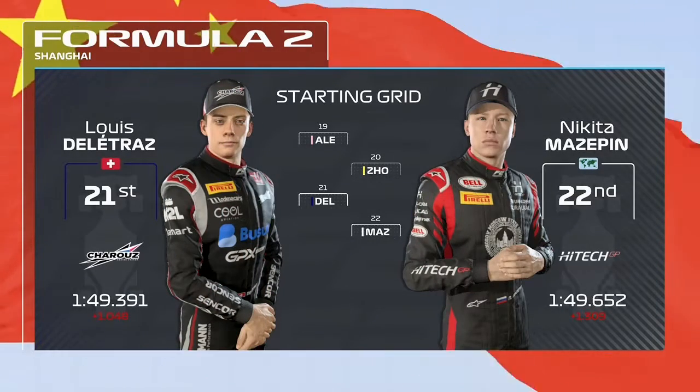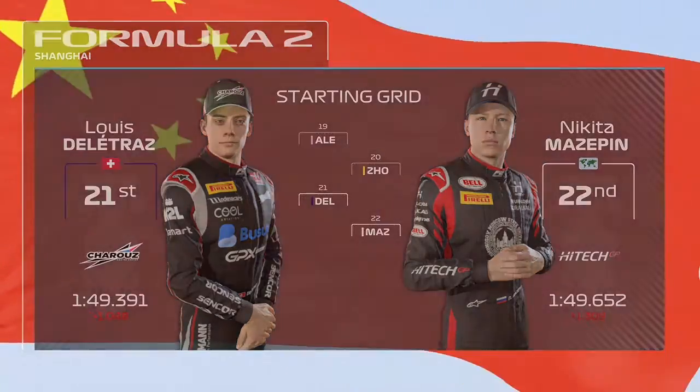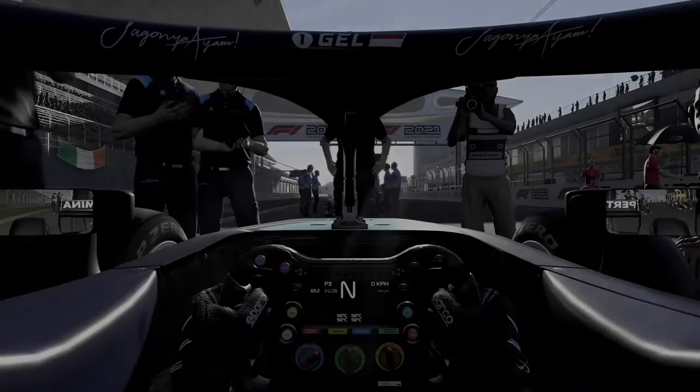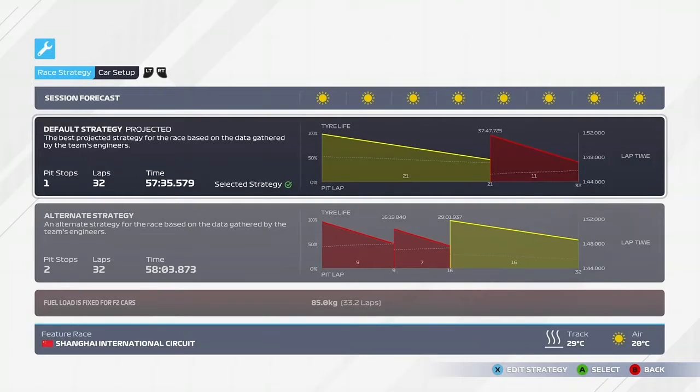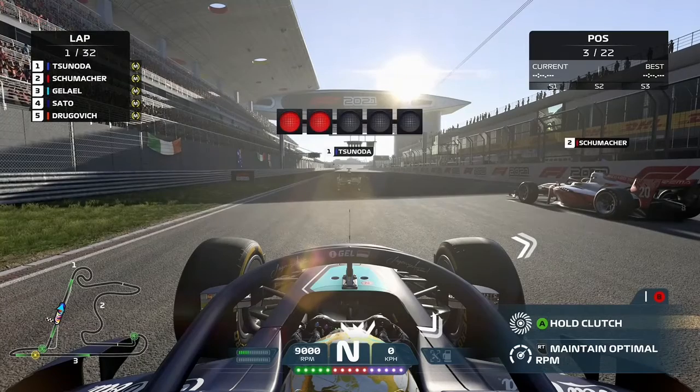With lights out just moments away, it's time to go down to the track. Here we are on the grid for the feature race in China. We're starting on the medium compound, finishing the race on the softs as we now get ready to go to the five red lights.